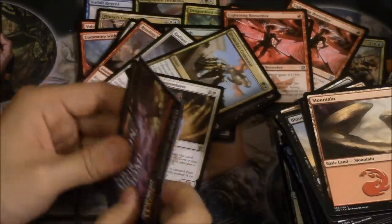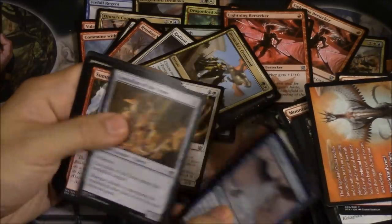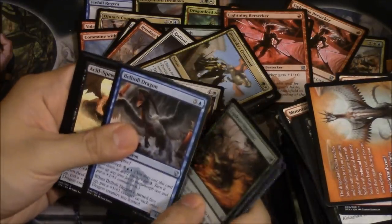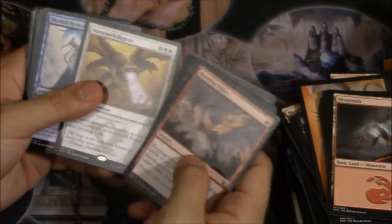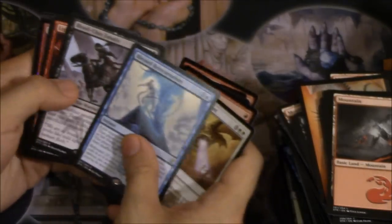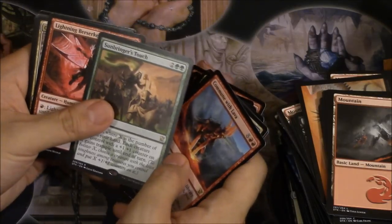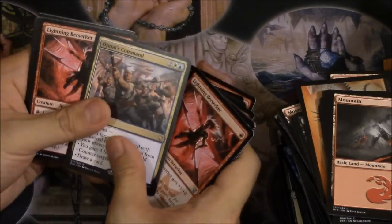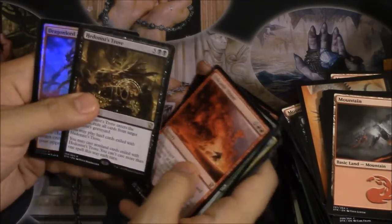Let's go ahead and open — I believe this will be the last pack, maybe one or two more. Anticipate. Berserker Onslaught. Let's count — I think we're done. Onslaught, Dragon Slayer, Command, Purge, Sadisi, Volley — I think I got a playset of those. Regent, Blessed Reincarnation, Lightning Berserker — I need that Skywise. Commune with Lava, Sunbringer's Thoughts, Berserker, Ojate's Command, Berserker, Jothai's Command — this card is going to be very good. Volcanic Visions, Dragon Lord Dromoka, and Icefall Regent.